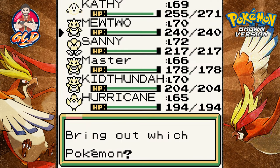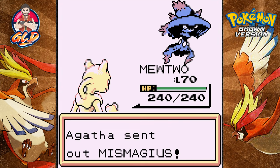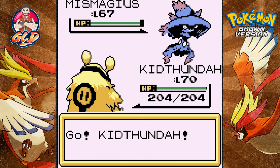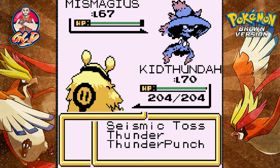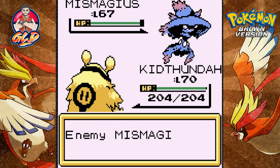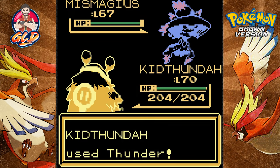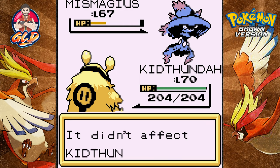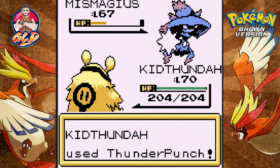She's coming out with a Mismagius — a Pokemon we're going to struggle with. Let's go with Kit Thunder. Thunder attack — it misses. Another thunder attack from Kit Thunder, and it nearly defeats this guy. Thunder punch for the win.